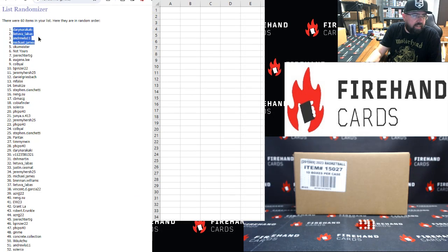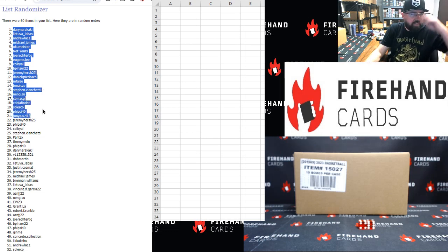Darren, Lea Tuvalabas, Andy, Michael James, Okamester, Joe Rector-Tigg, Eugene Lee, Colby Owl, B. Pinzer, Jeremy Hirsch, Daniel Griesbach, M. False, B. Mal, Steven, Ciancetti, Nengsu, CB, MacG, Cobia Finder, Solar Co, 5Sci40, Junya, Jeremy Hirsch, 5Sci40, Colby Owl, Steven C., Pantax, Timmy Mine, 5Sci40, Darren, and V112. You guys made it in the top 30. Congrats.